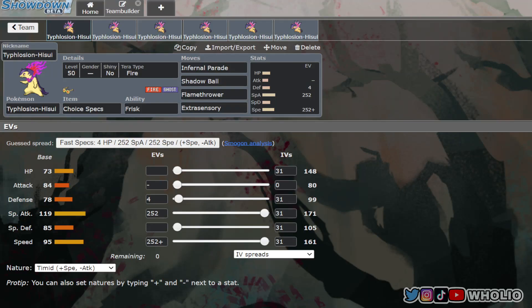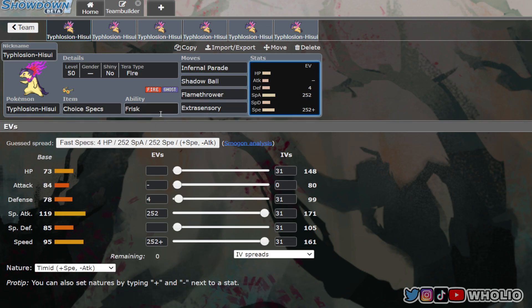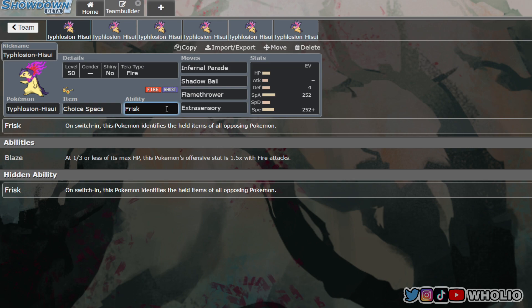Hisuian Typhlosion is a pretty unique Pokemon. It's got a signature move called Infernal Parade, which I didn't know about until I started playing Scarlet and Violet — I didn't start off with this Pokemon or just didn't have it for Arceus.